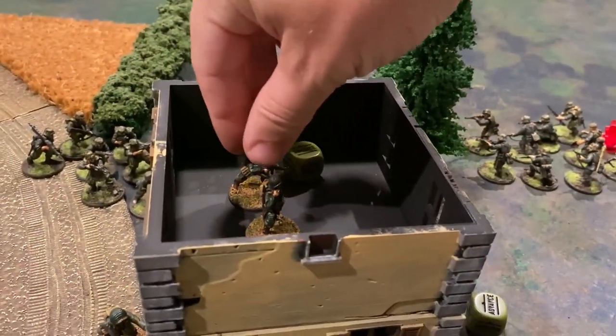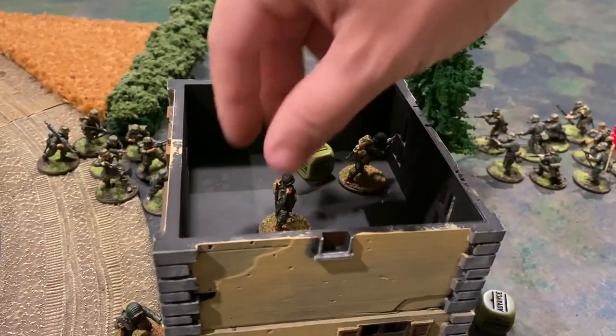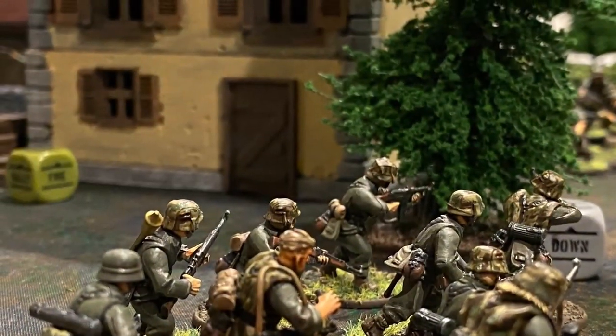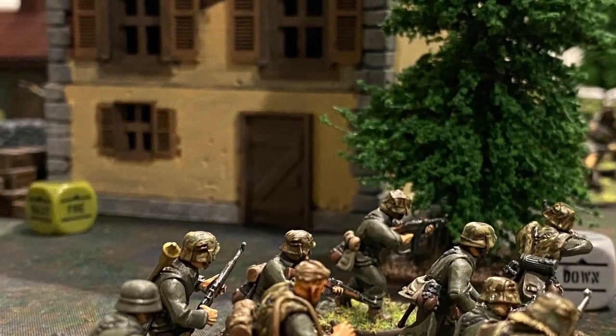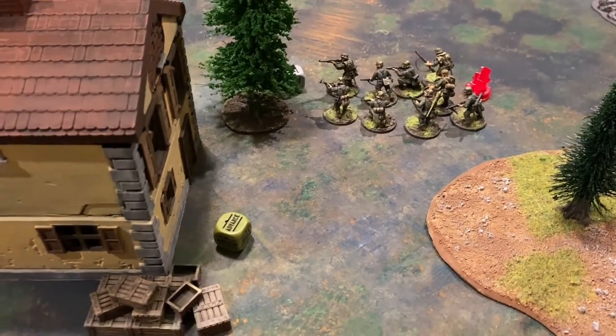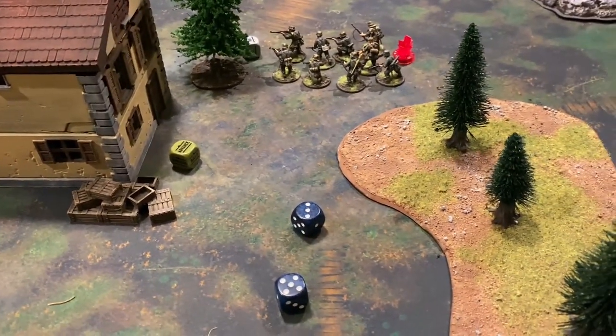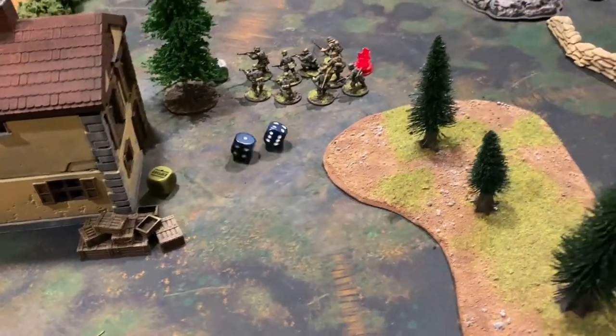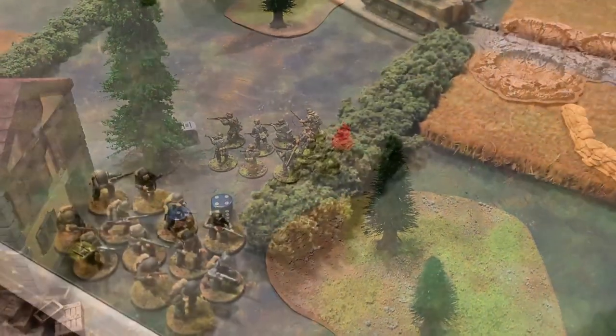Next order die belongs to the Americans — the second lieutenant moves to the window with his pistol and his attendant with a rifle. The pistol has the assault special rule so there's no minus one to move. They fire down at the grenadiers — needing threes to hit, both shots connect — but needing fives to wound, there are no wounds. That unit is now on two pins.